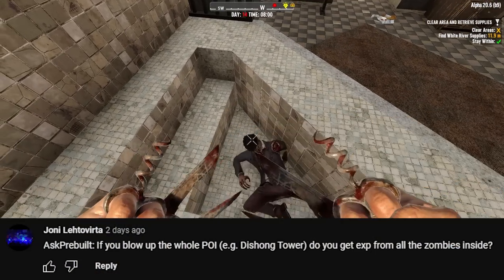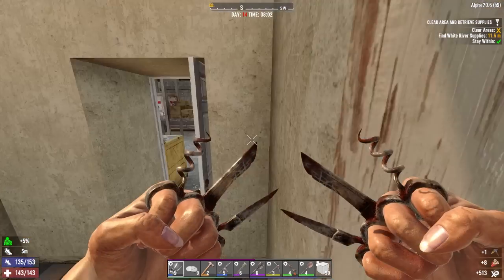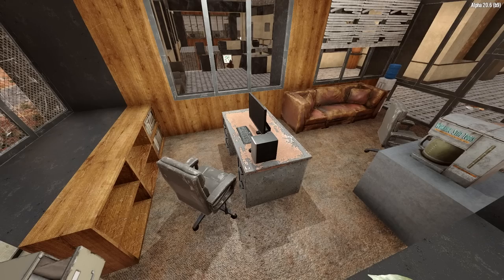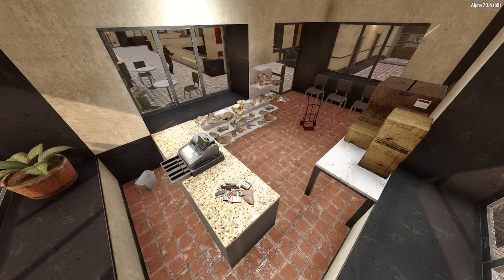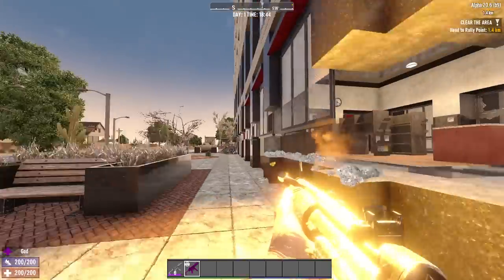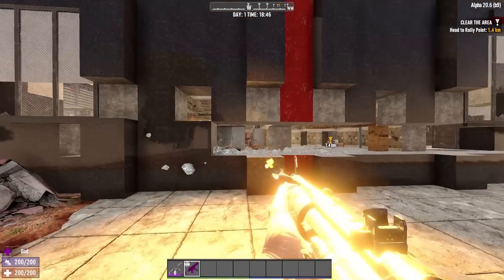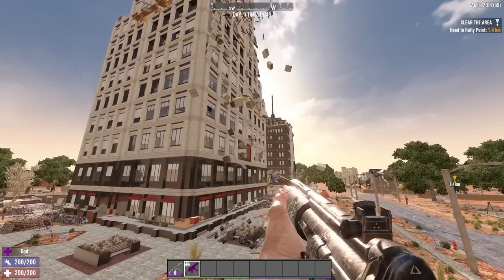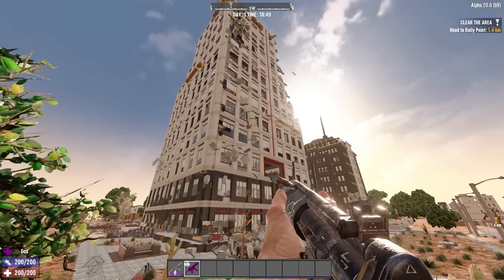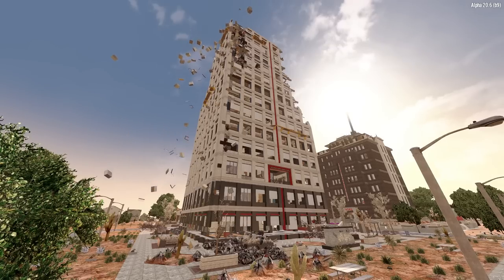Our second question comes from Joni Letiverta, who wants to know: if you blow up a whole POI, do you get the XP from the zombies inside? The answer is no. When you're walking around the world in 7 Days to Die, the vast majority of zombies you encounter in POIs are not there until you walk into the POI and walk close to the room they're in, for performance reasons. So if you try and blow up the tower from the outside or collapse it, most of the zombies just aren't even going to be spawned in yet. And even if they were spawned and died from that, you wouldn't get the XP because gravity is not you. So no, you won't get XP for blowing up entire buildings unless you go floor by floor from the top down.